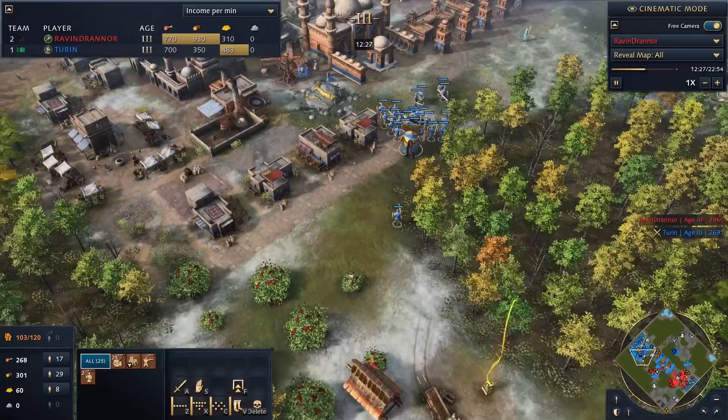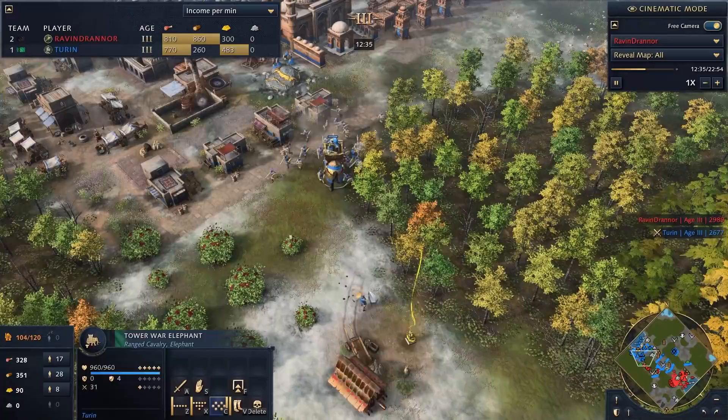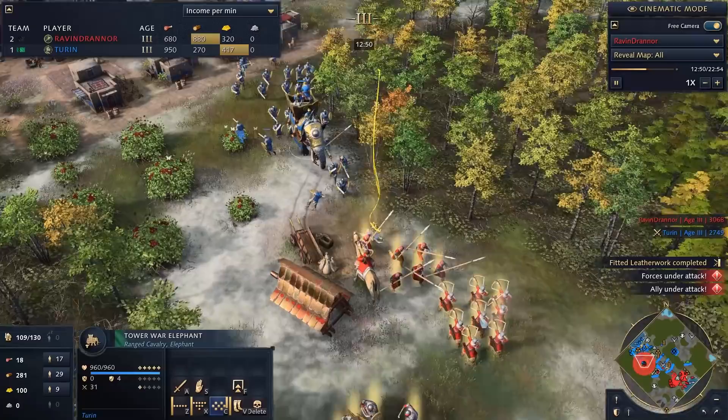I knew I couldn't take that second sacred site fight — my opponent would probably steamroll me there. But I have to defend when he comes at my choke. The battle is upon us — the elephant is nearby. Springalds are very strong, picking off one of my soldiers. I wanted to wait for Honed Blades timing but with two battering rams at my gates, it's time to go in.